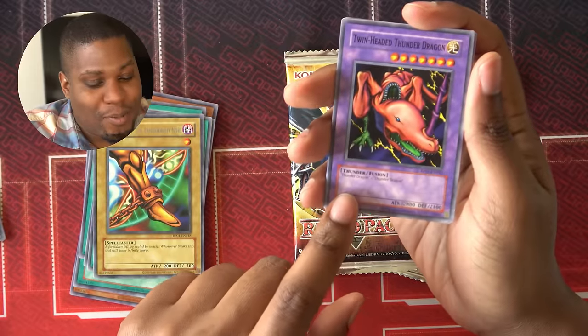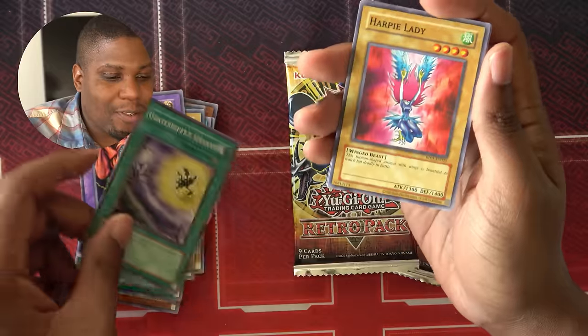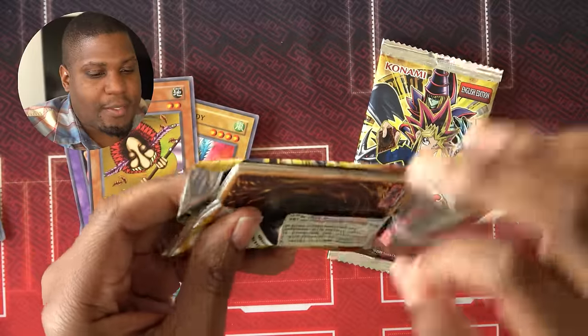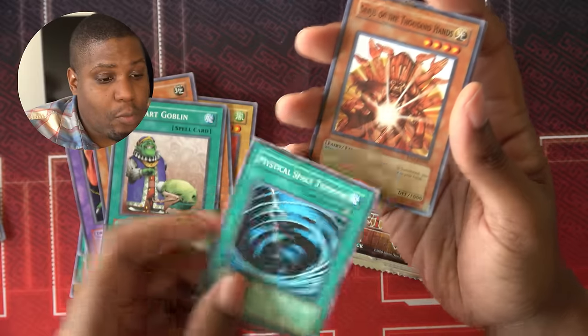Twin Head Thunder Dragon — definitely the best extra deck monster, or fusion deck monster, in this format. Gravekeeper Servant, Harpy Lady. Next pack: UFO Turtle, but no good fires to search. Upstart Goblin. Mystic Space Typhoon — got more than enough of these now.